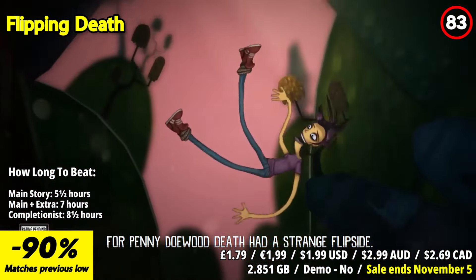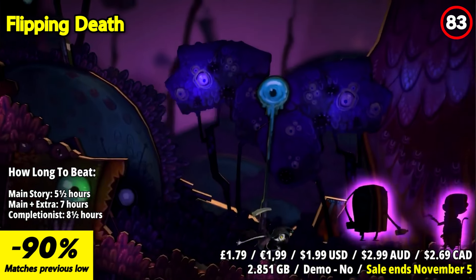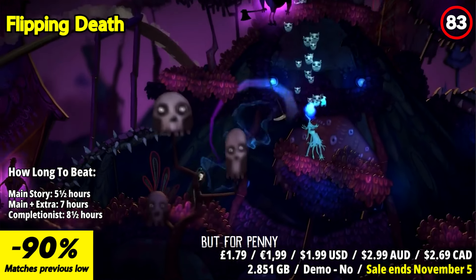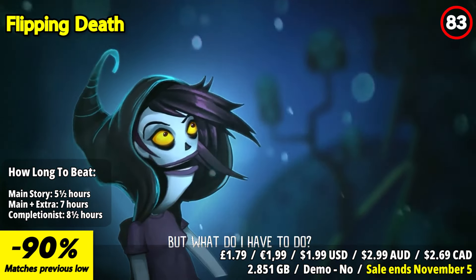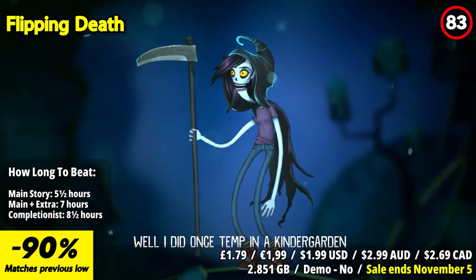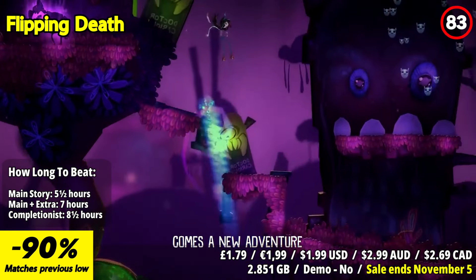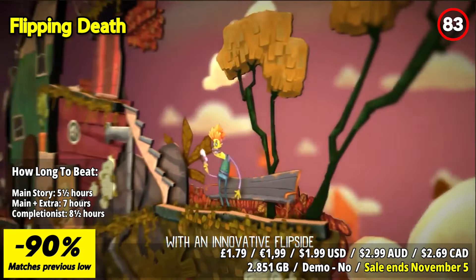Flipping Death is a whimsical and hilarious puzzle platformer that will have you laughing out loud. In this afterlife adventure, you play as Penny, a recently deceased young girl who takes on the role of death. It's a quirky and captivating experience that keeps you entertained from start to finish. One standout feature of Flipping Death is the unique mechanic of flipping between the worlds of the living and the dead, allowing you to possess various characters and use their abilities to solve puzzles and advance the story.